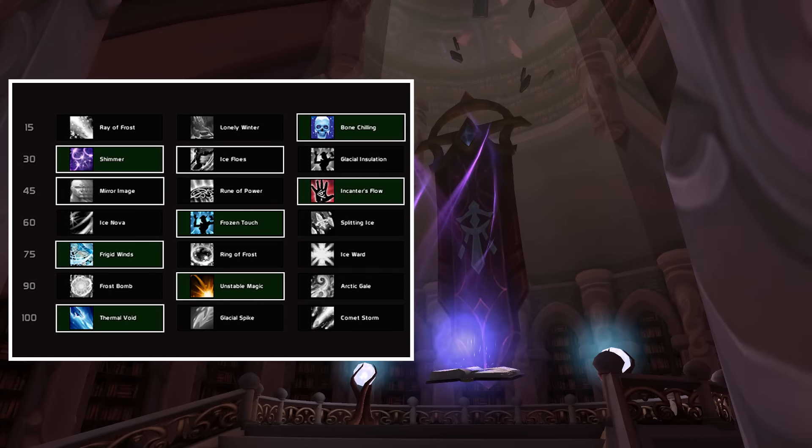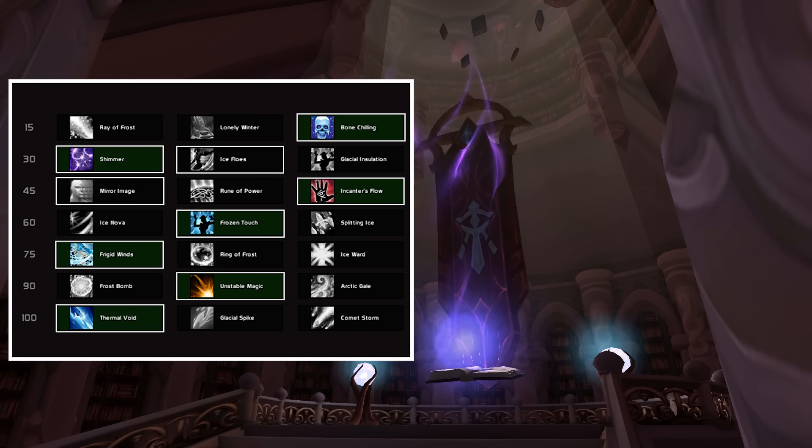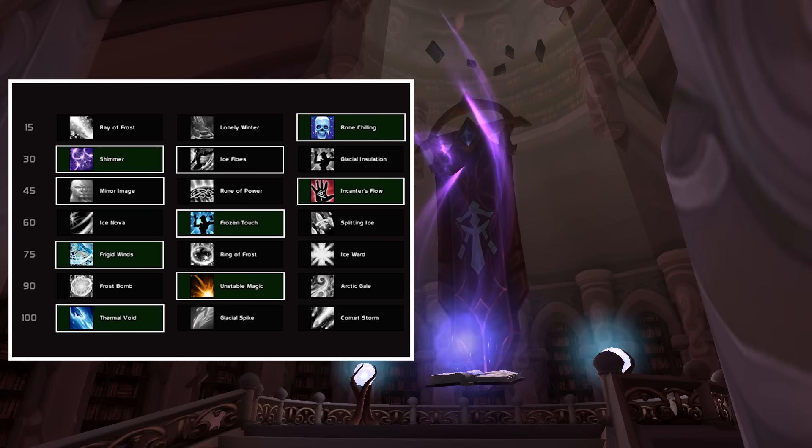Now let's go over a few talents. In the first tier you want to take Bone Chilling. In the second tier you can pick between Shimmer and Ice Floes — I personally really like Shimmer because of the way you can blink and cast at the same time. In the third tier you can take Mirror Image for short fights or Incanter's Flow for longer ones. Rune of Power is pretty good for dungeons as well.